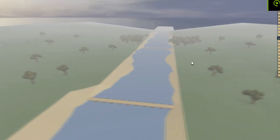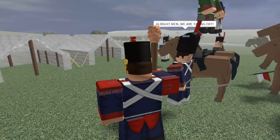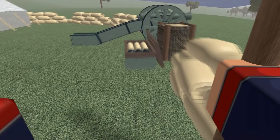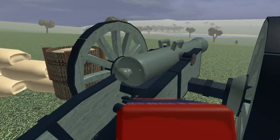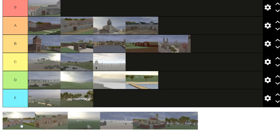Riverside Encampment — D tier. This map plays so boring. I was in a server a couple days ago where people chose this map and it drawed both times before the map switched. You can pop off with artillery and it's pretty good for that, but it's just so big and boring. People get excited about cavalry but this map sucks. D tier.